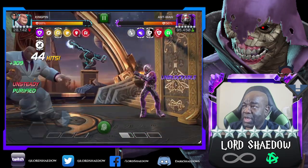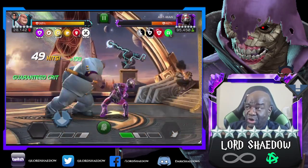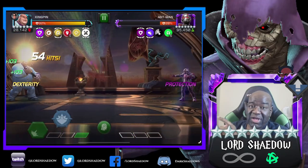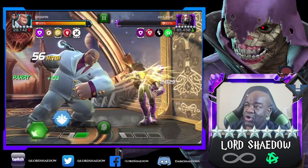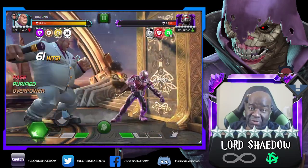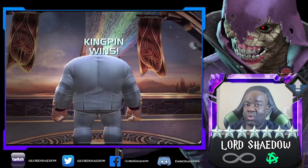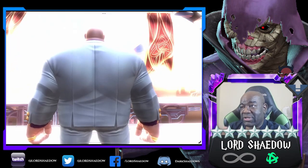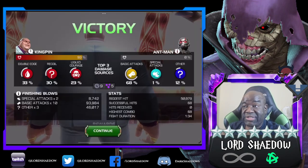Look at the crits — nasty! That's because of the node and the striker. I know the conventional wisdom is to spam your special ones, but I'm running the 'ouchie' masteries: recoil, double edge, and liquid courage, so I don't want to spam my specials if I can help it. That first fight went pretty smoothly — this is my actual first run, no retakes.